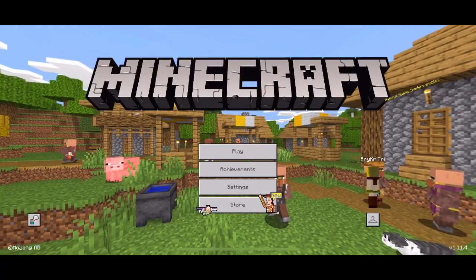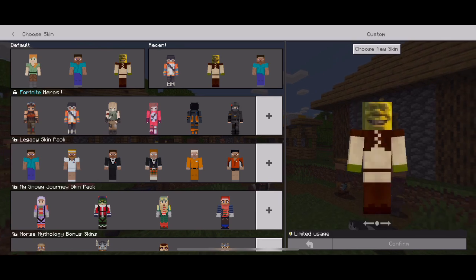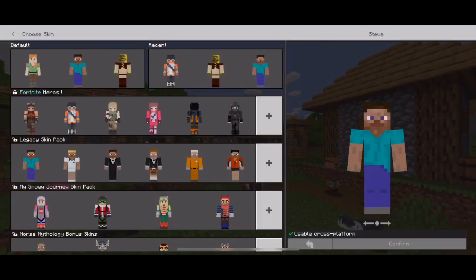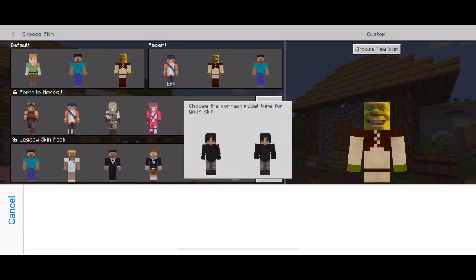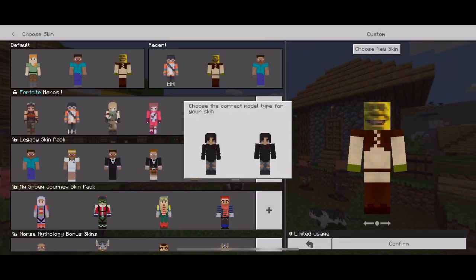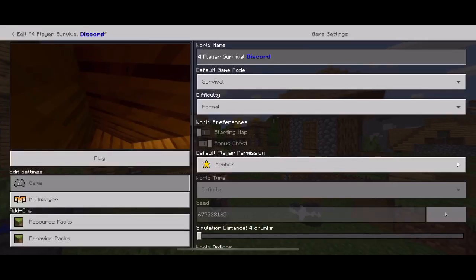It's very easy — just swap it to Steve, click Steve, confirm, and go back. Then go back in and you're able to click confirm. Limited usage means it's only for MCPE and Windows 10 edition, not for Java edition.